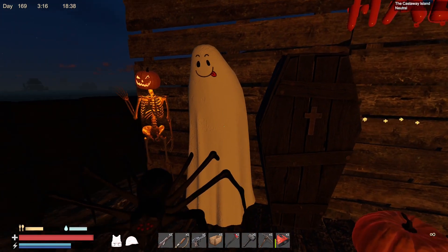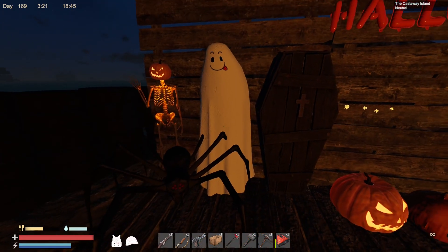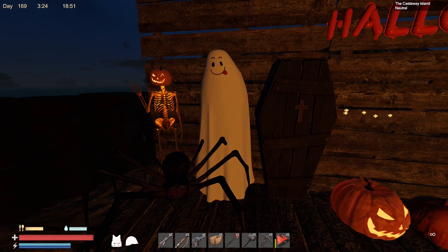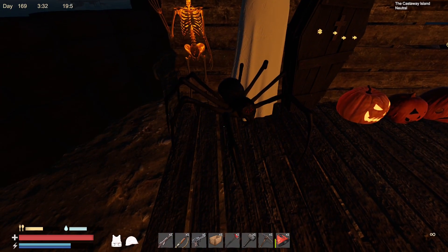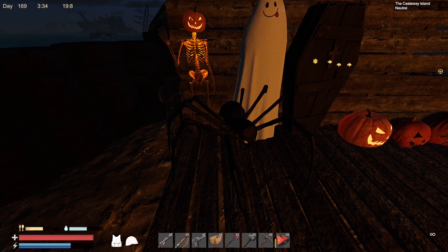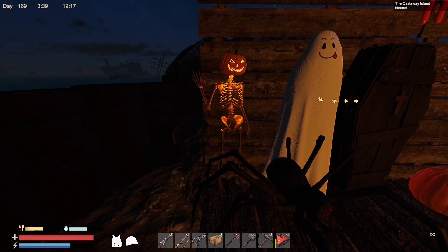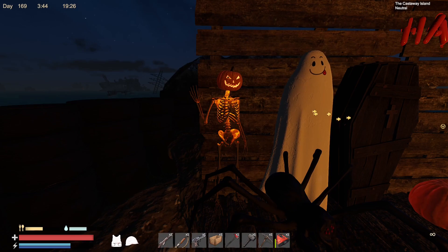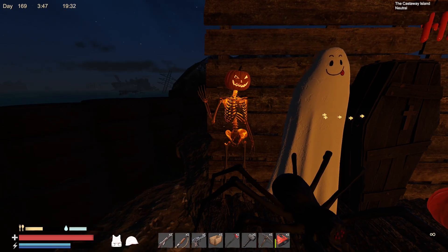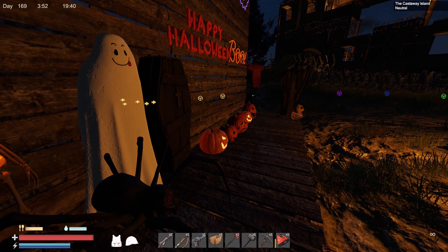Then we've got the Ghost - it kind of bobs back and forth. Funky looking; I would say it looks like lots of different other things. Giant Spider - not my favourite, I'm not a spider fan, but yeah, giant creepy crawly, you will do what you will with that. Then you've got the Skeleton Pumpkin Man, who I think looks fantastic. This one you could quite easily pop up in a tower - it just looks like someone waving out of it, which is pretty cool. I find that quite funny.